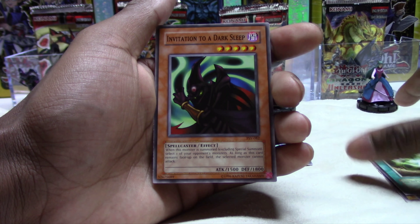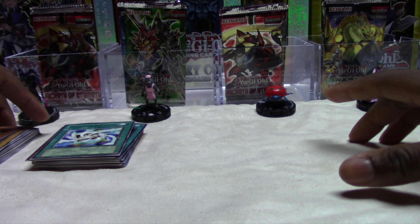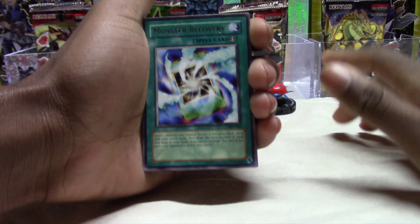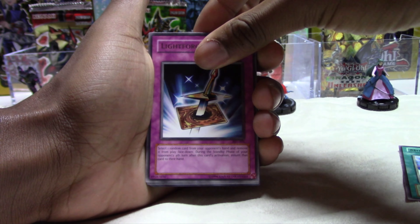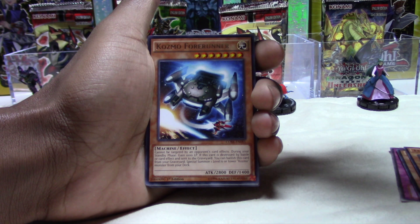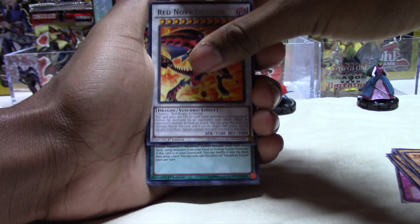So far this video is going a whole lot better than the last one. Let's get to one of these Duelist Packs since we got two of them — only five cards per pack. We have Z Metal Tank, X Head Cannon, The Flute of Summoning Dragon, Sword Stalker, and Vampire Lord. I think that's the second time we pulled him from a Kaiba Duelist Pack.